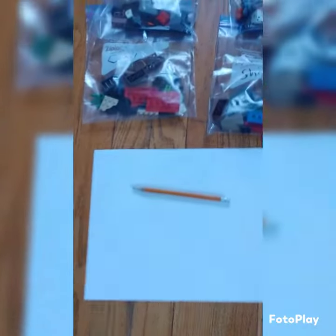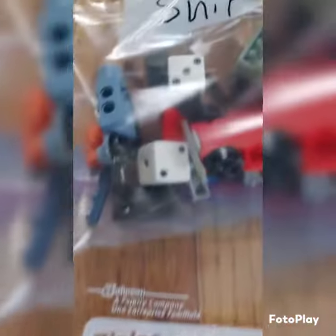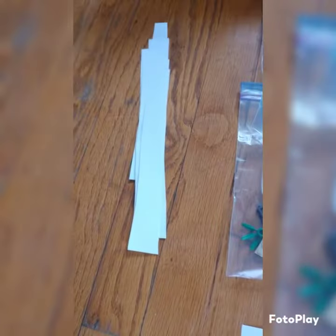So what you'll need is a pencil, Lego blocks for your city, Lego blocks for your ship, and here you can see a couple of dice, and over here we have some strips of paper.